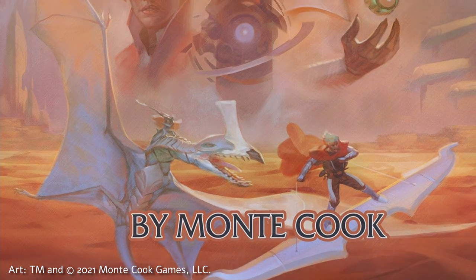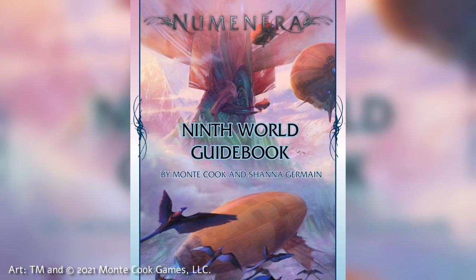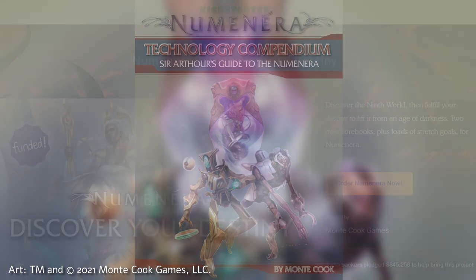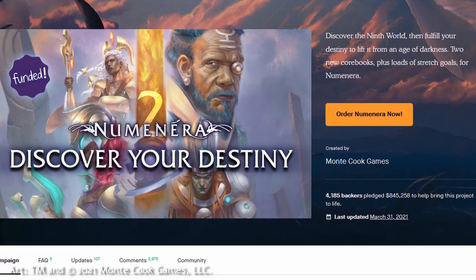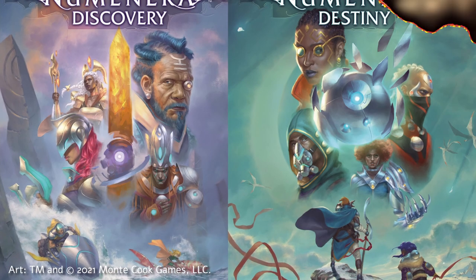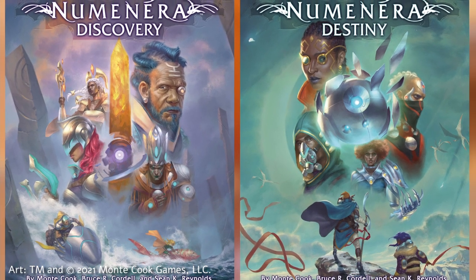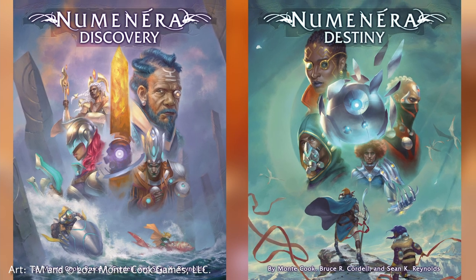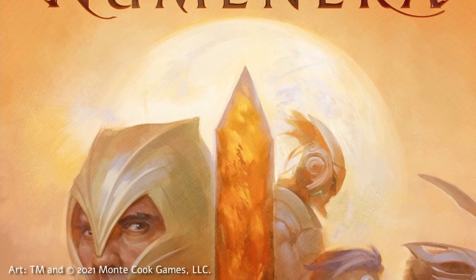This original Orange book was expanded and supported through a series of exciting supplements, and four years later, Monty Cook Games announced a bold new step for the game. Referred to as Numenera 2, referencing both a rules revision and the fact that Numenera would now be a complete game offered in two volumes, Discovery and Destiny would replace the original volume as the core Numenera experience.